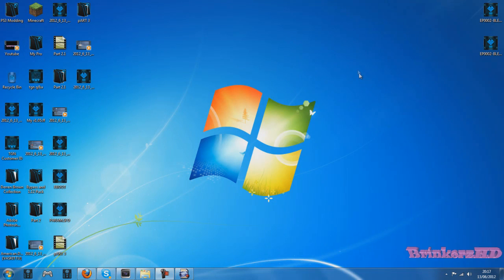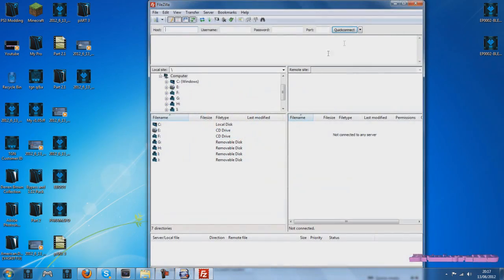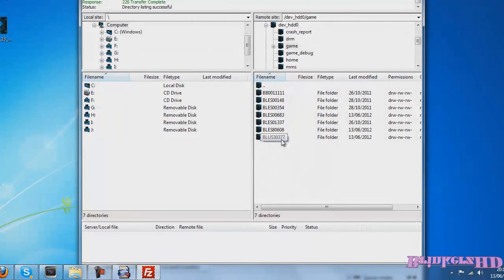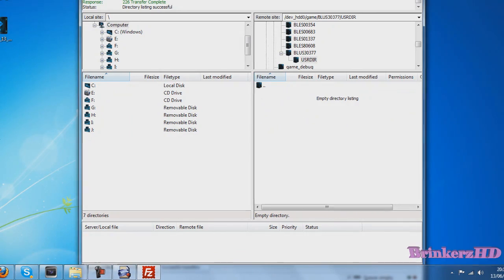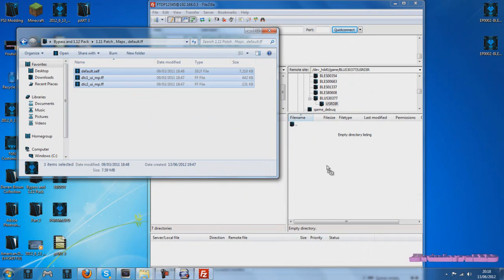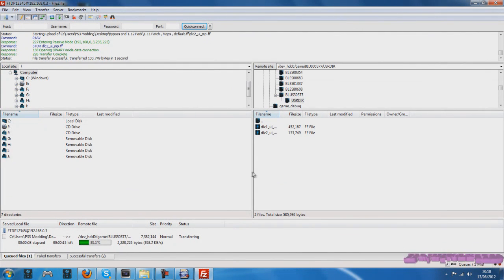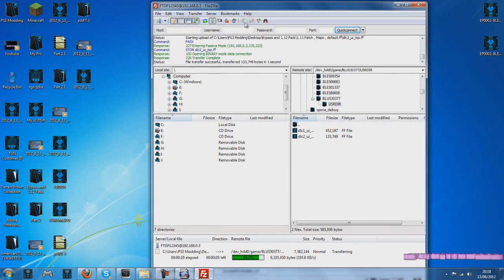Back on the computer now. Open FileZilla again, connect back to your PS3, go to dev_hdd0 and game — this time you'll see a BLUS303377 folder that you didn't have before. Go into it, go into the USR directory, and it'll be empty. Go into the bypass 1.12 pack, navigate to the 1.11 patch maps and default.ff, and drag in all the default.self, dlc1, and dlc2 files. I deleted the patch file because you'll be replacing it with your own modded patch — wait for those three folders to transfer.